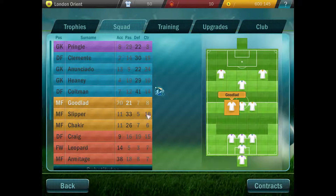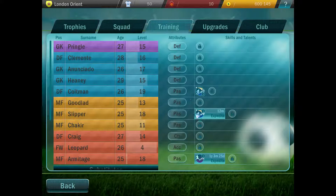Next up we have Goodlad — he's a decent midfielder. I could also put him up front. But as you can see, my forwards are pretty decent. I've got a really good midfielder at the top. My midfield and forward line-up is really young: 25, 25, 25, 27, 26, and 25 years old, at levels 13, 18, 11, 18, and 25. He's really good for the midfield lineup.